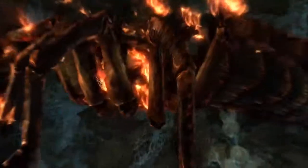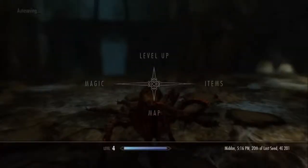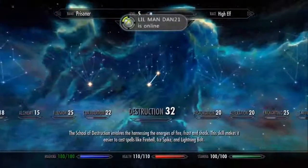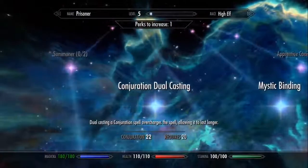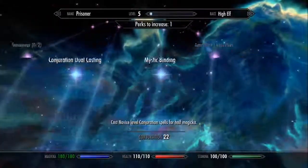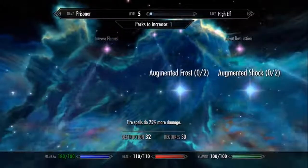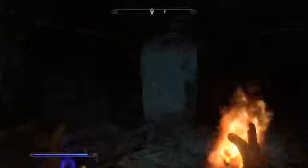I just leveled up. My magicka is only 170 at the moment. I don't have Apprentice Conjuration yet so I cannot buy that — I need level 25. So instead I'm going to get Augmented Flames, because I don't use frost spells as much, but flame spells do more damage in the first place. If I train this I get 25% more damage with flame spells, which I use the most.